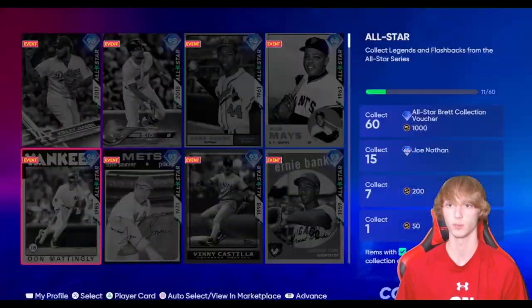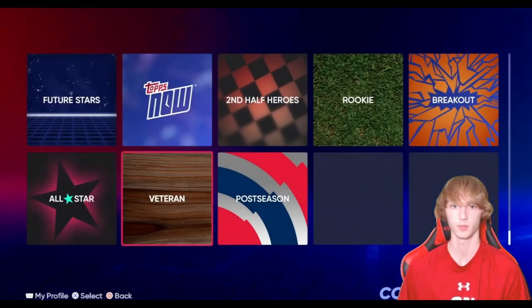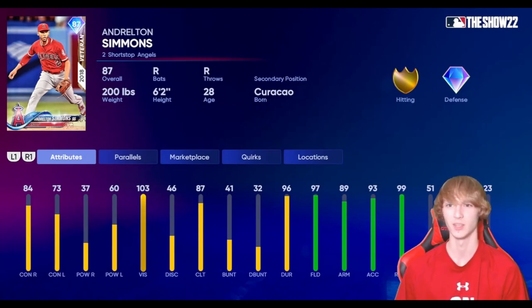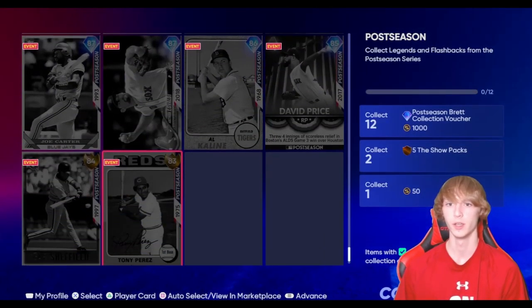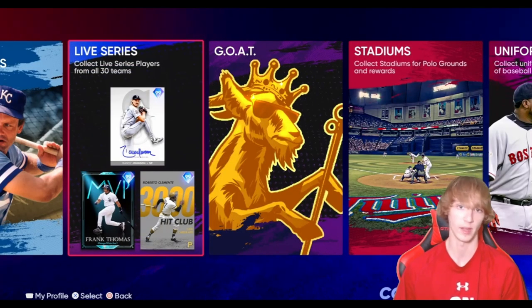The All-Star program you guys can go ahead and complete. Joe Nathan, 85 overall closing pitcher — they're not exactly high-selling cards or anything like that — but you get a Simmons card with Diamond Defense. They're not anything too crazy, but maybe you guys can just collect these and get some free packs — free Balls of Habit packs, mostly.